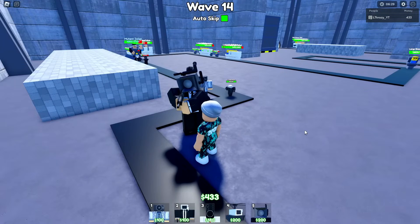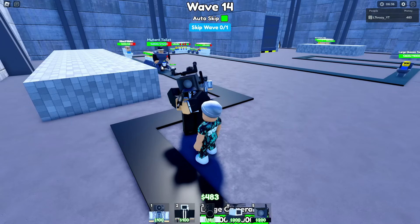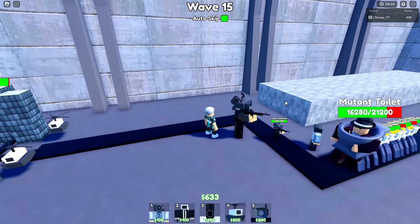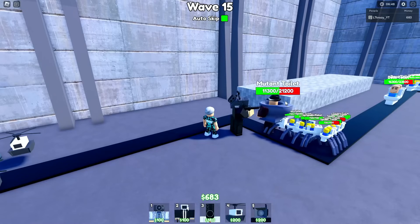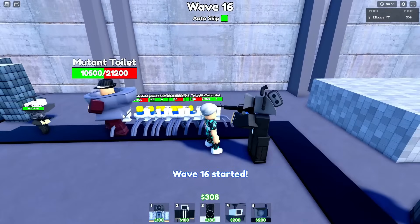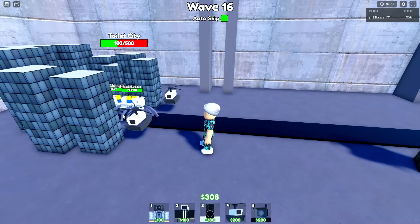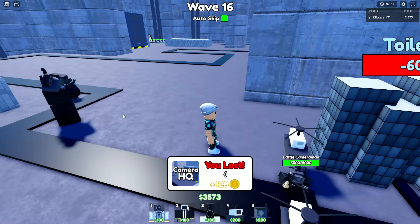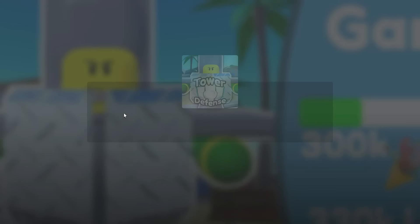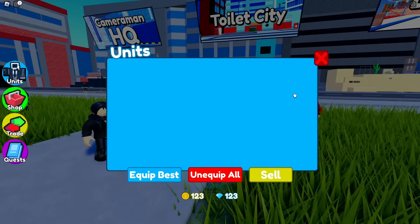I wish I had enough money for the Titan — that would have been clutch to take out the Mutant Toilet. But we made it way further than I thought — wave 15 using just starter units! Look at how far we're getting on hard mode. We ended up at 128 coins. We didn't beat Nightmare or Hard mode though, and I'm getting a little worried because I'm literally risking all of my mythics.